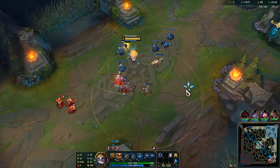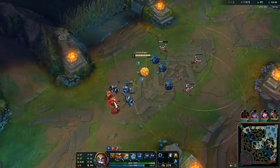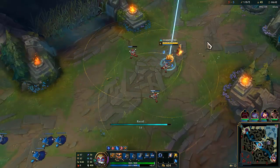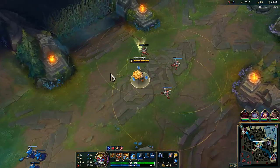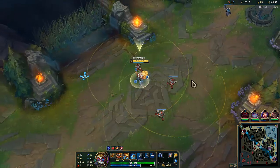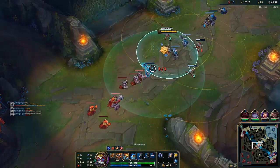Since we're maxing our Q, our waveclear is crazy. Even though we didn't go Armguard or any armor in general, we were easily able to defend his all-in and just keep pushing, keep this pressure up.